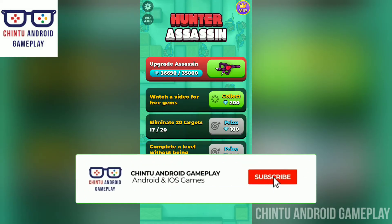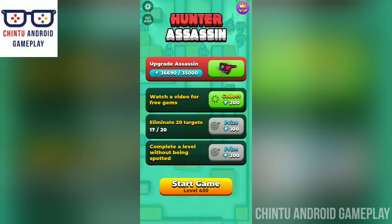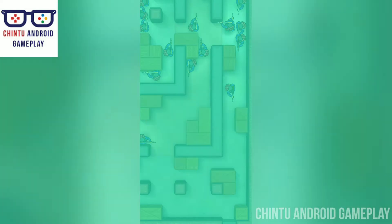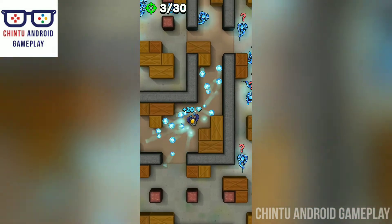Hello viewers, welcome back to my channel Chin to Android Gameplay. I am playing Hunter Assassin and I'm upgrading the new assassin — I unlocked a new assassin, I'm selecting that and playing. The level is 430.